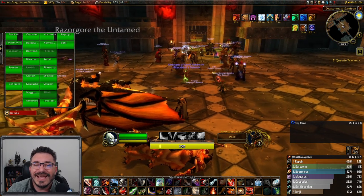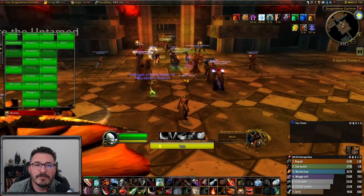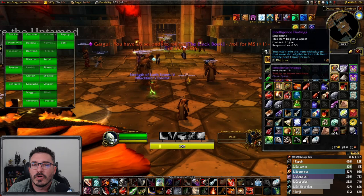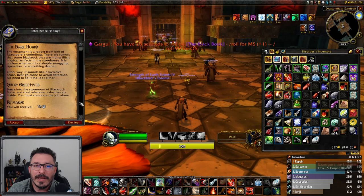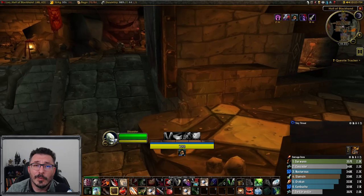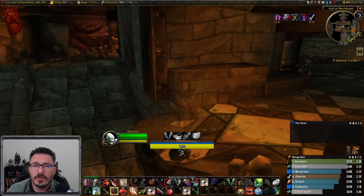The chain starts when you get an item called Intelligence Briefing. This drops off of the first boss of Blackwing Lair, Razorgore the Untamed, and it starts a quest called the Dark Horde. This asks you to go into Blackrock Spire and break into the storeroom and steal whatever's in there. This being a stealth quest, you have to actually do this all alone, so we're going to head into Blackrock Spire and make our way to the storeroom.